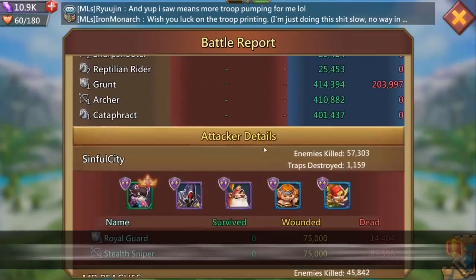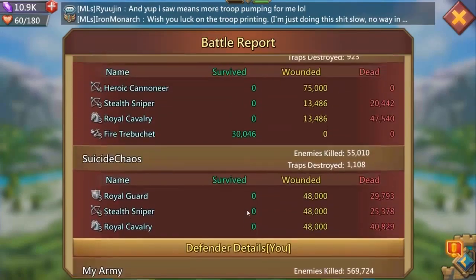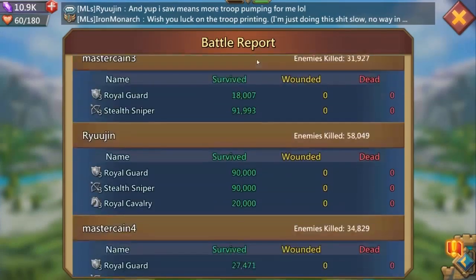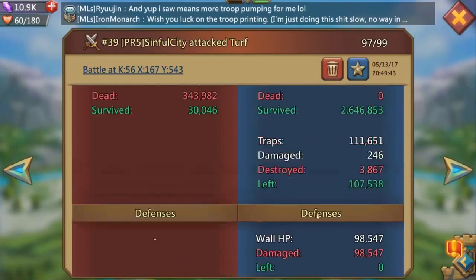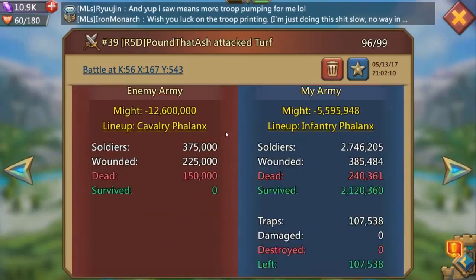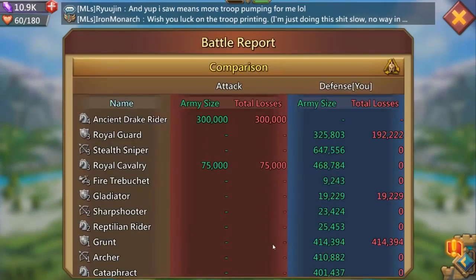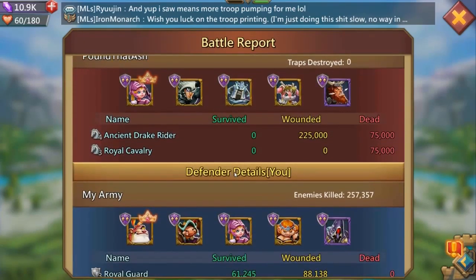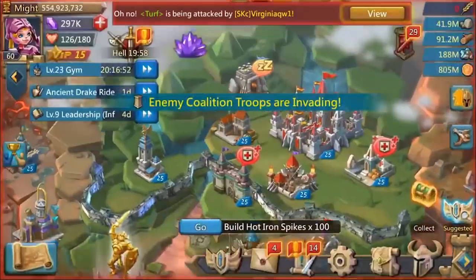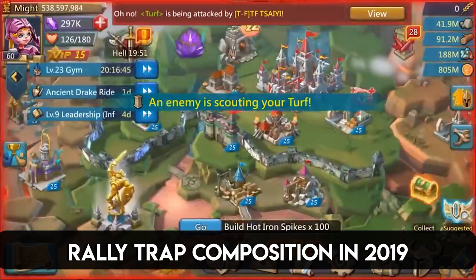I know some people out there have been curious about how a trap works in general. Every trap out there right now should be countering the troops that are sent to it. So if cavalry is coming at it, they should probably be in range — whether that's a range wedge or range fan links is dependent on what front lines they want to use. It reads right to left when you look at the fan links or the wedge.